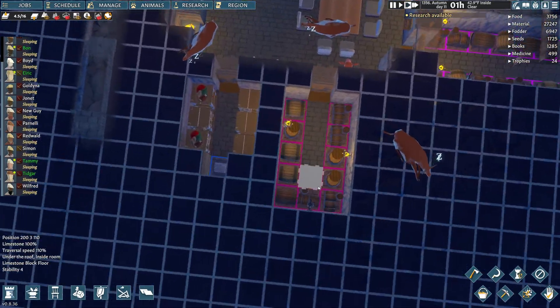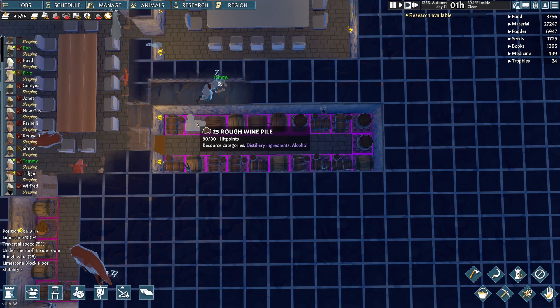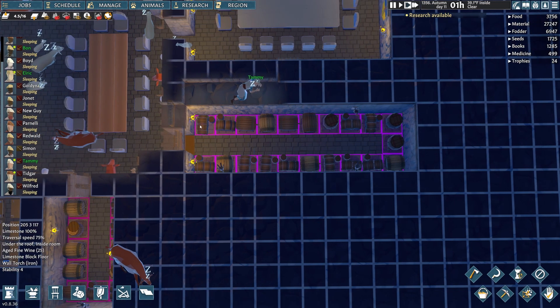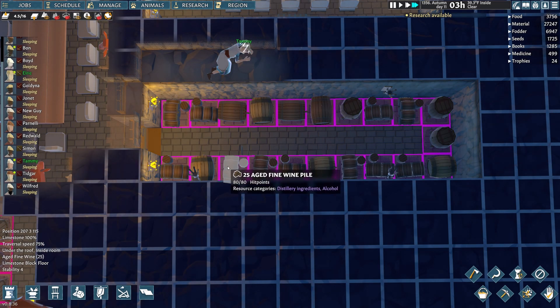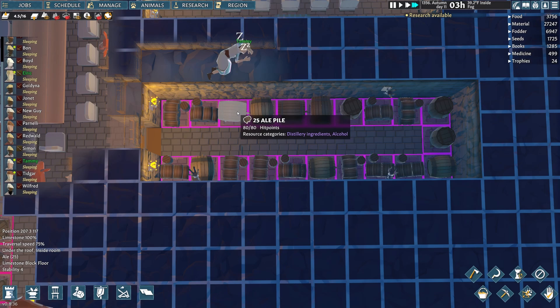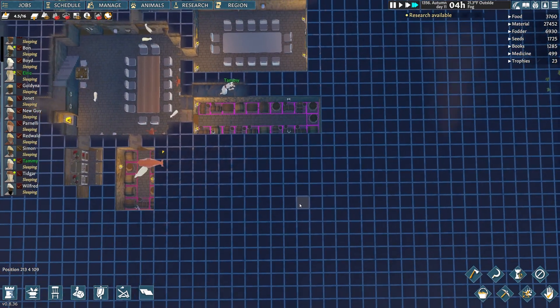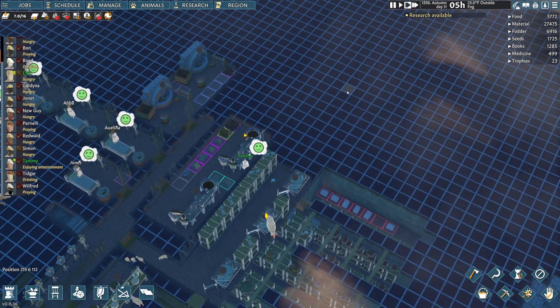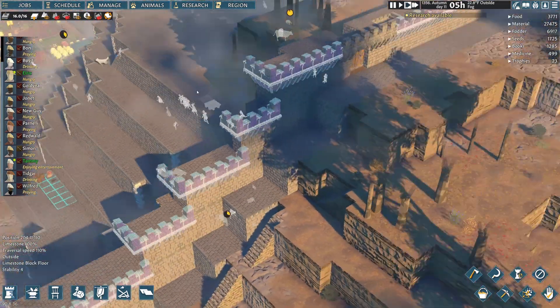Oh boy, my fermentation room and booze room is overflowing. We did make some fine aged wine — I don't think I mentioned that in the last episode. But honestly, going through the hassle to get a fine aged wine is not worth it. Just get to the brewing stations and make ale and beer and that sort of thing. Your settlers are just as happy drinking that as they would be the aged fine wine.